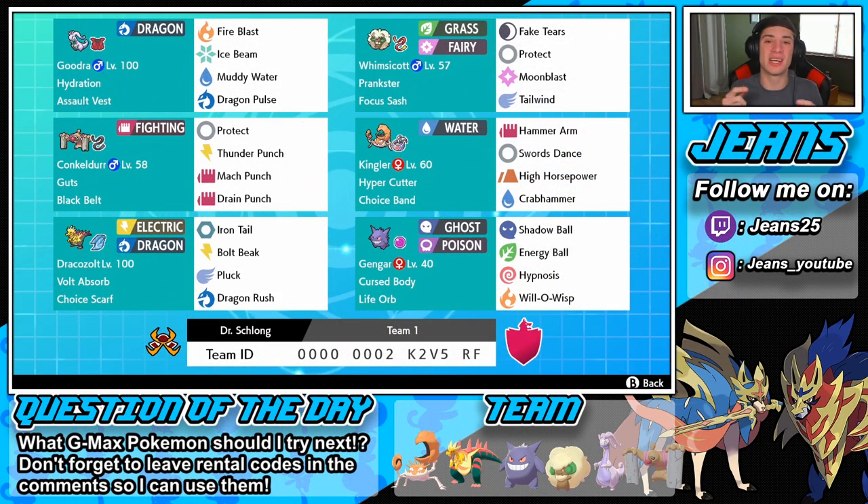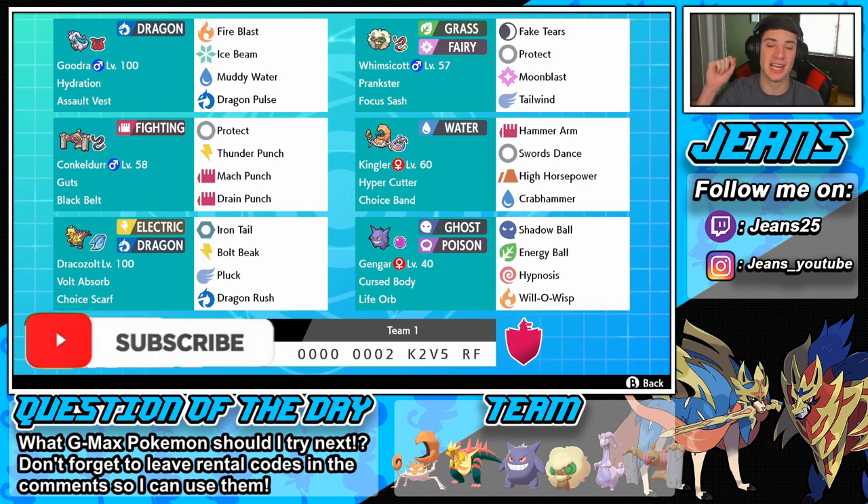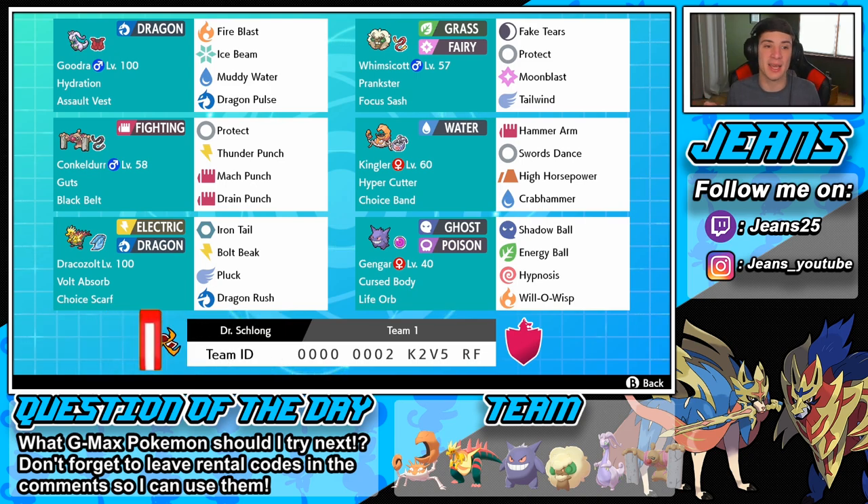What's going on YouTube, Jeans here bringing you guys some more content for Pokémon Sword and Shield. In today's video we're hopping back onto ranked doubles ladder with this G-Max Kingler team. If you guys are hyped, make sure you support the channel by smashing that like button and clicking the subscribe button. This team was sent in by Gabriel Walker — Gabe, thank you so much for dropping the team.